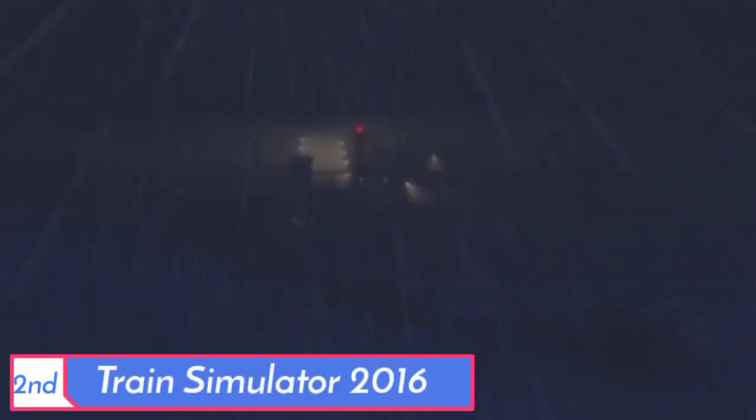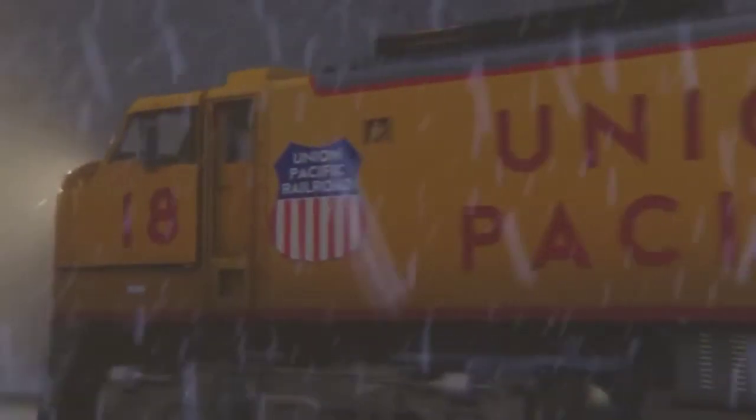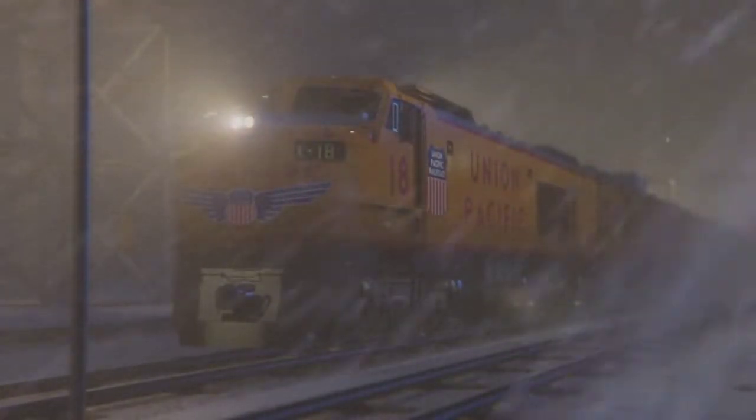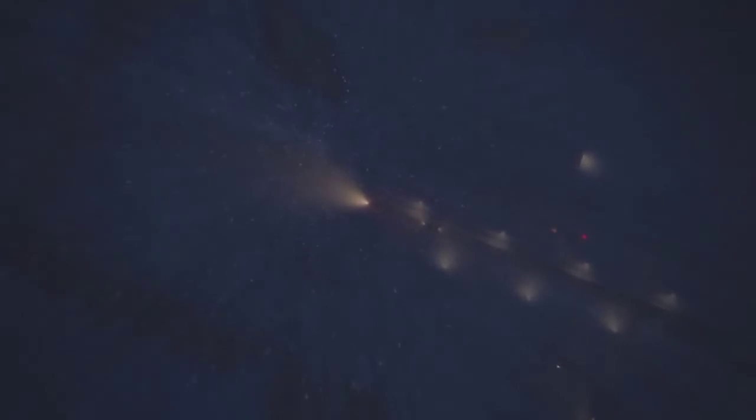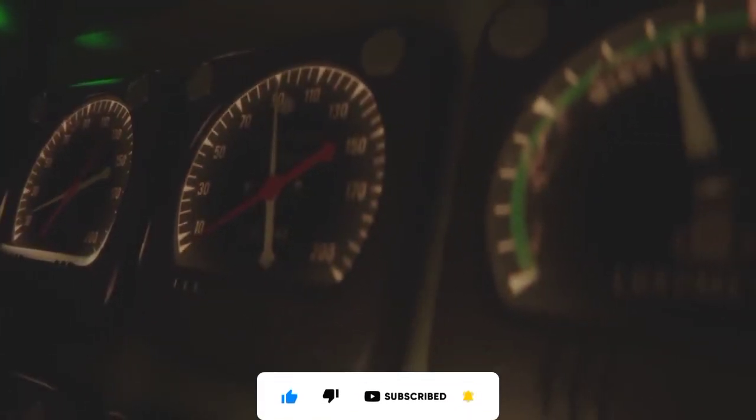The 2nd game is Train Simulator 2016. The minimum system requirement is 2GB RAM and a low-end processor. The file size is 6GB and it supports Windows Vista, Windows 7, and Windows 8. This game features real animation, graphics, and real simulation gameplay with climate changes and cockpit view.